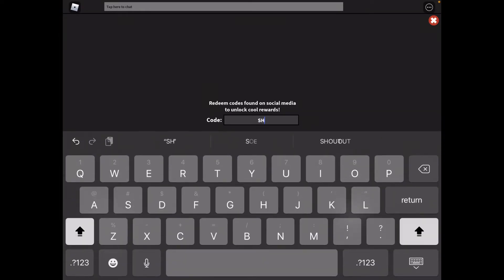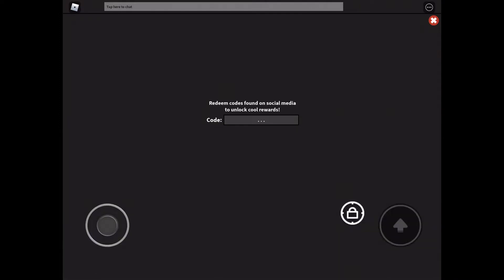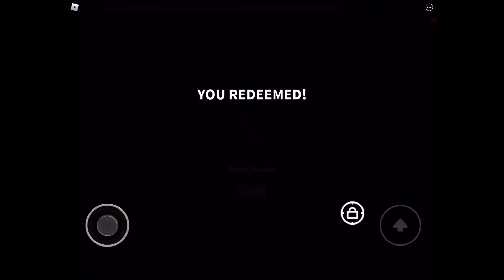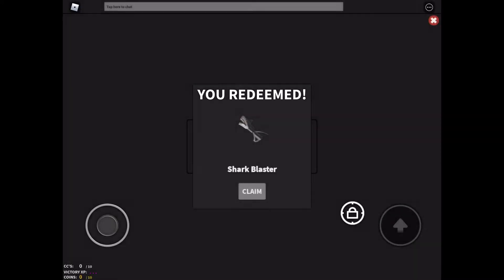And the last code is all capital letters: S-H, number 4, R-K — 'SH4RK', shark with a four — and Enter, and that gives us 100 coins and Shark Blaster! That's a lot of stuff. All righty!